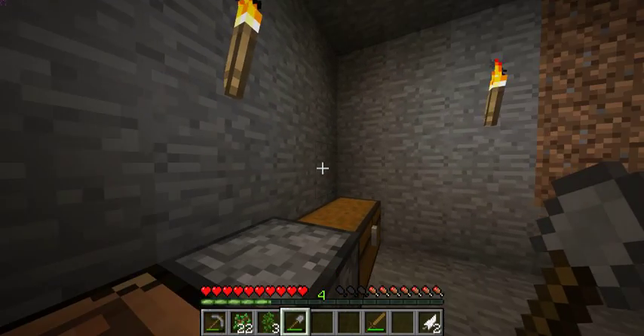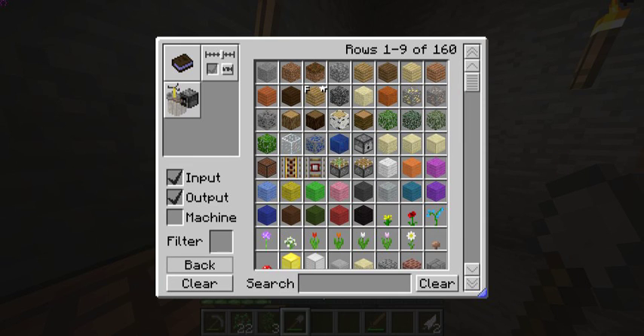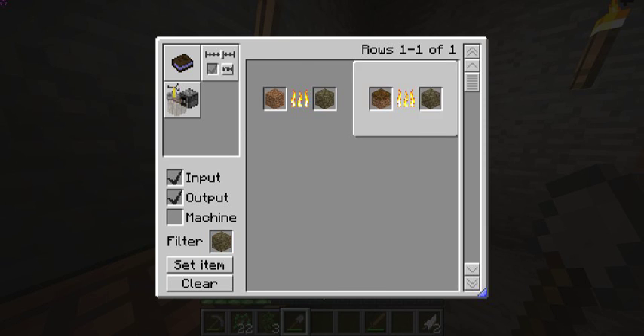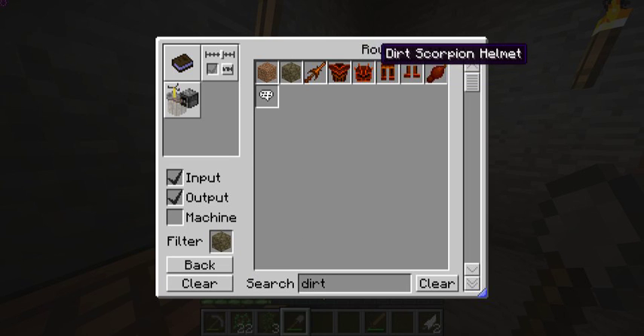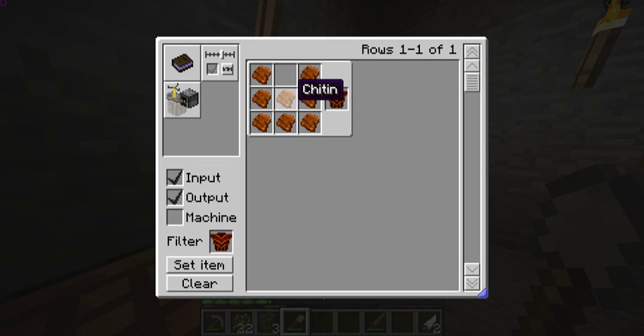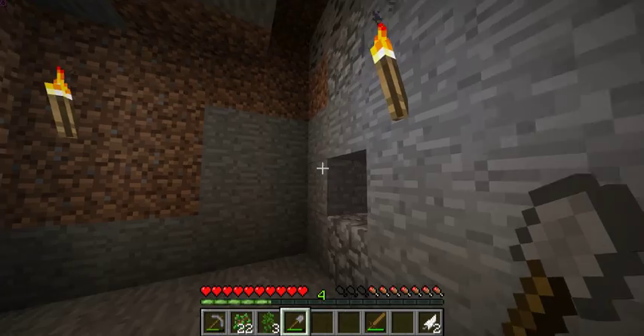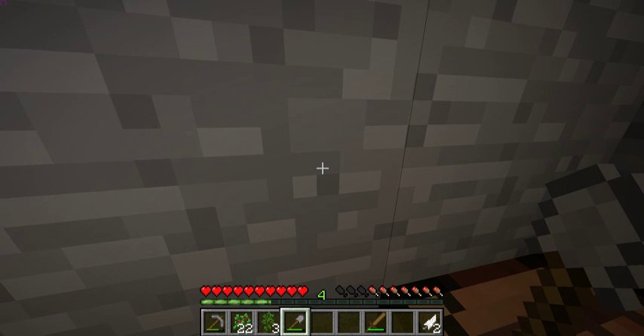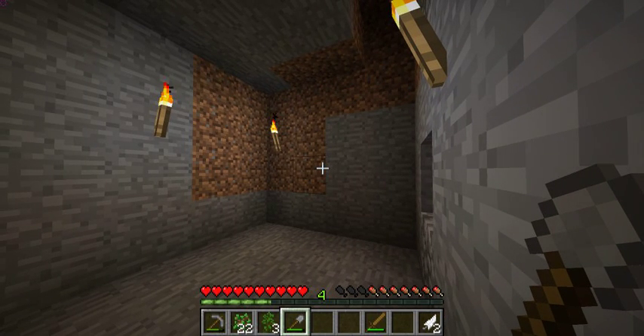Another mod I have is the Crafting Guide mod — you press G and you can get any kind of crafting recipe, and it also pauses time in Minecraft. Let's see what can I make with dirt — can I make anything? No, just dry dirt. Wait, what's this? Scorpion helmet, scorpion legs — dirt scorpion armor? You can make it with scorpion chitin, I think. The scorpions drop scorpion chitin because they have scorpions in the Mo' Creatures mod — they're pretty big but they're harmless unless you attack them.